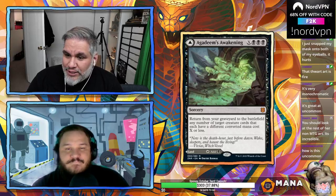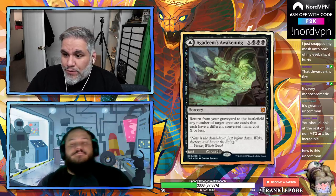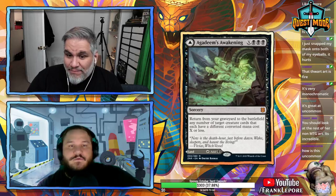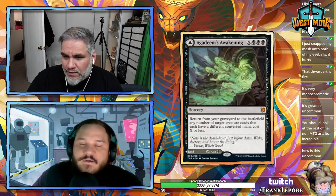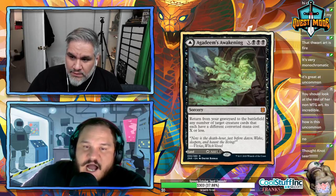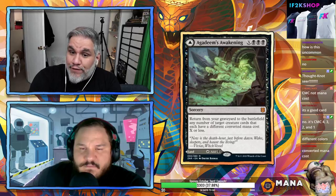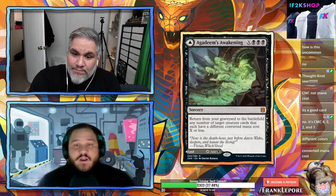Double-faced black cards. Agadeem's Awakening: X and black black black — return any number of target creature cards from your graveyard with different converted mana costs X or less to the battlefield. For seven mana (X=4) you can return a one-drop, two-drop, three-drop, and four-drop. The sweet spot is six mana returning three creatures — a one, two, and three drop.